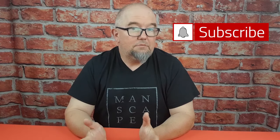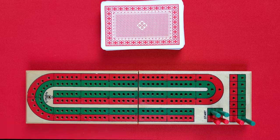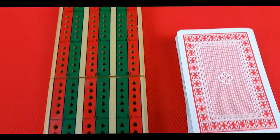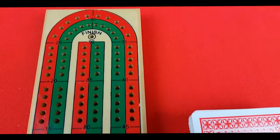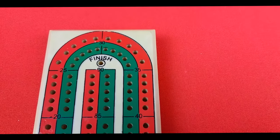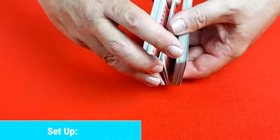To play cribbage you will need a standard deck of 52 playing cards and a cribbage board with three pegs for each player. Cribbage boards normally go up to 121, but there are many travel boards like the one we're using here which only go up to 91. Using either doesn't change the game, just how long it's played — with the smaller board you could go around twice.